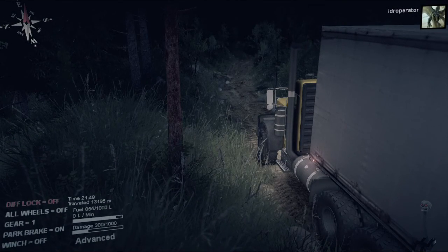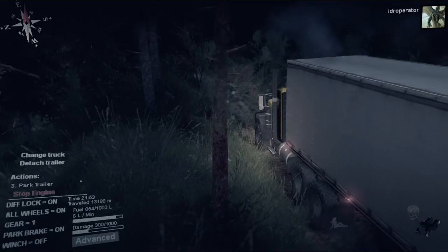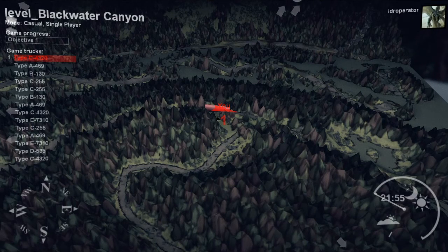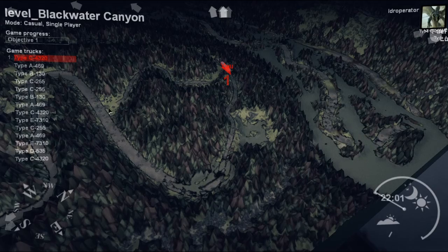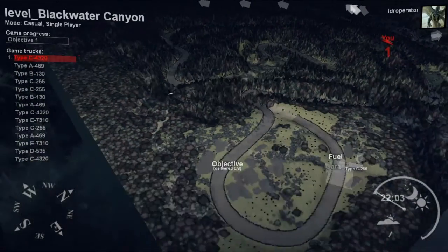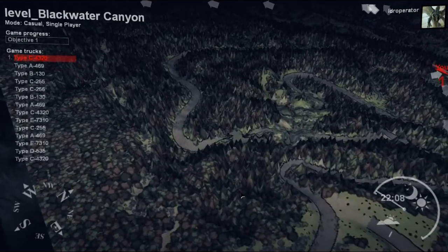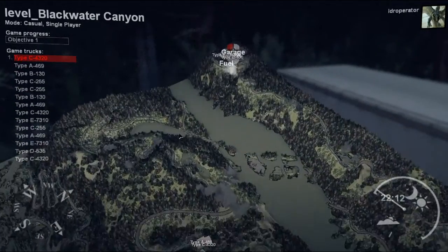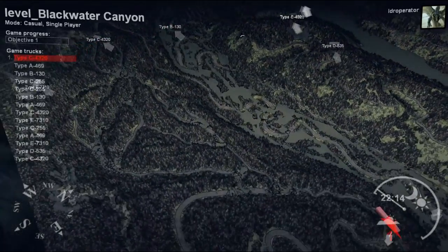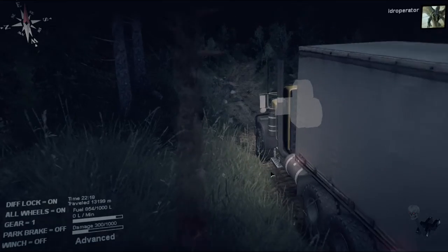Welcome back guys and gals to my channel — Loader Operator here with you today, and we are back in Sprint Tires for another workday. Let's have a look at the map here. We already passed the entrance for this, so I think we'll just keep on going down the road. We'll get up to the garage and then have to go back to pick up some lumber. Lumber is there and the objective is here, so let's go ahead and get to the garage.